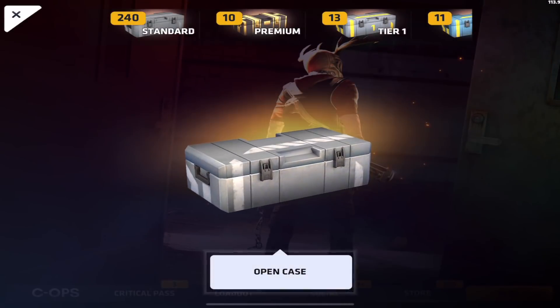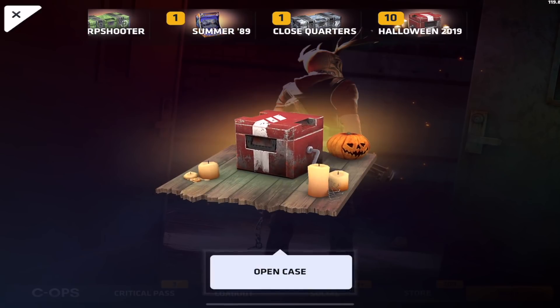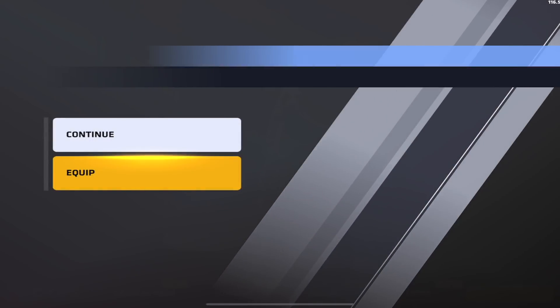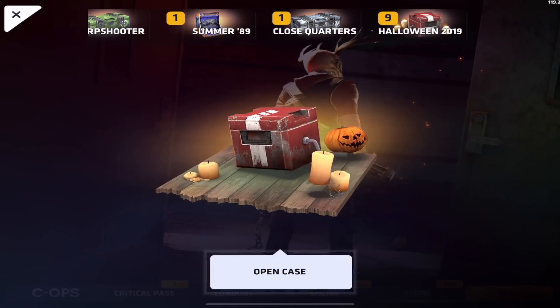Let's go ahead and open up these Halloween cases and then try out some of those Lucky Spins. We're starting off with 10 here — hopefully we can get a knife. Opening our first one. Pretty cool animation. We get Poison, a tier 3 M4 skin. Not bad, it's definitely a pretty cool, interesting skin.